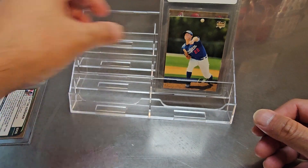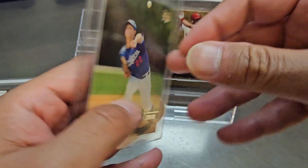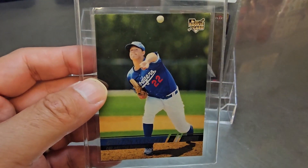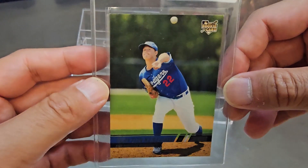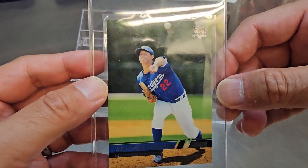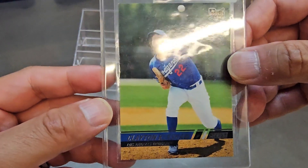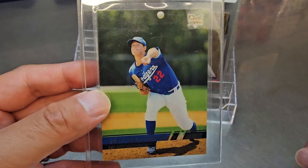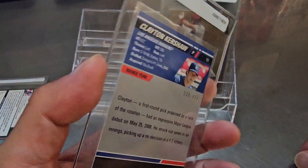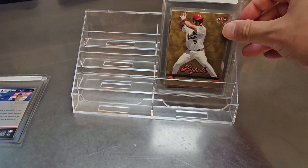Next is a 2008 Stadium Club rookie card — a variation of Kershaw throwing, numbered to 999. It's a hobby version, fairly valuable. You can see some marks but that's from the top loader. One corner is a little white. This is more of a PC card, so if we get an eight I'm fine — centering looks good, corners look pretty good overall. Hopefully we get an eight.